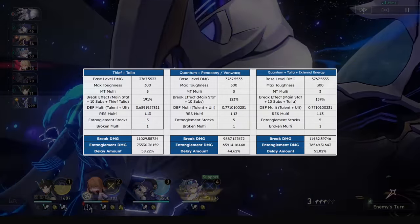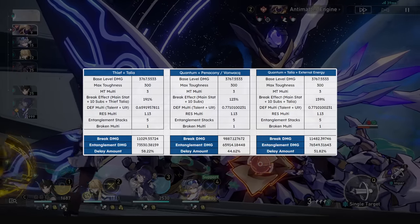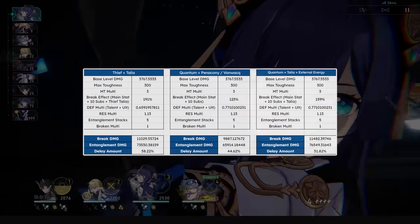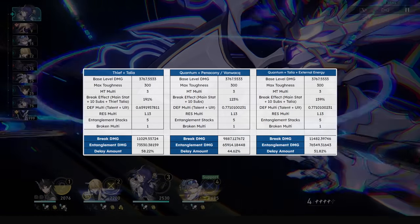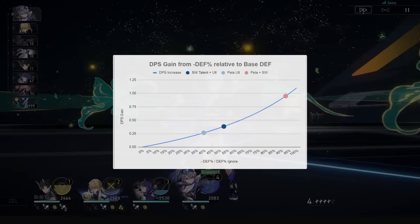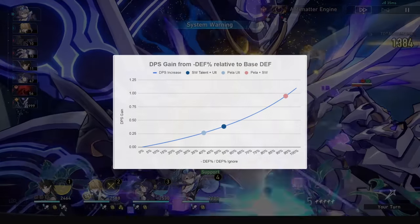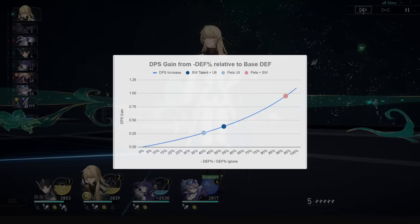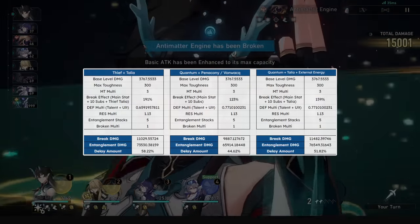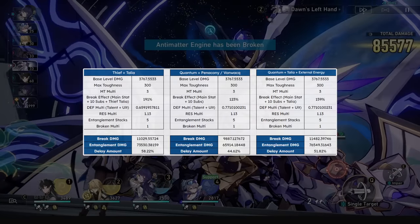In 1.2 they patched it so that DEF% ignore works on break damage and entanglement. So on top of Silver Wolf's 53% DEF shred, you now get an additive 20% DEF ignore. DEF reduction scales higher the more you have of it up to 100%, so this 20% DEF ignore is very strong for her break damage, equaling about 50% break effect in stats at high investment.